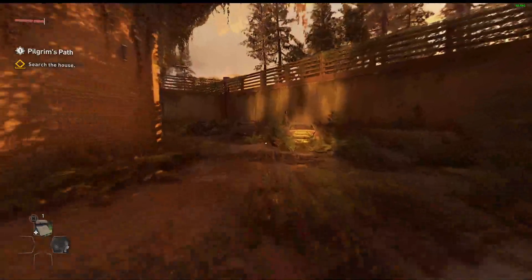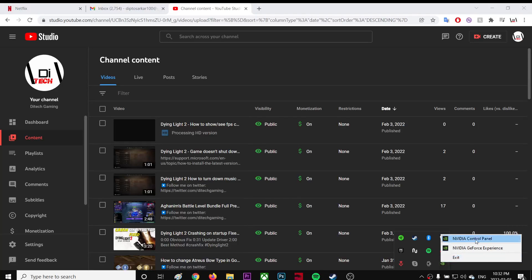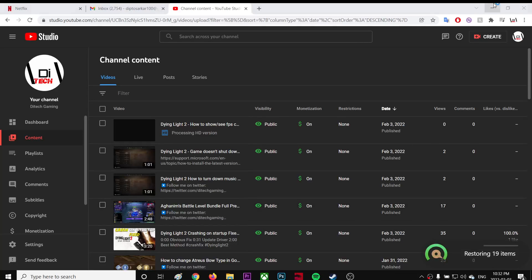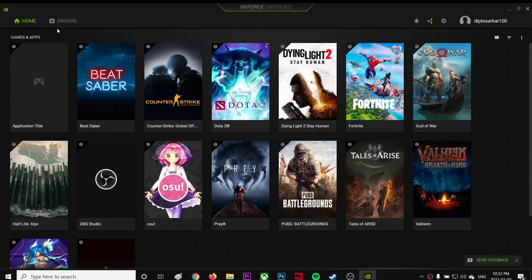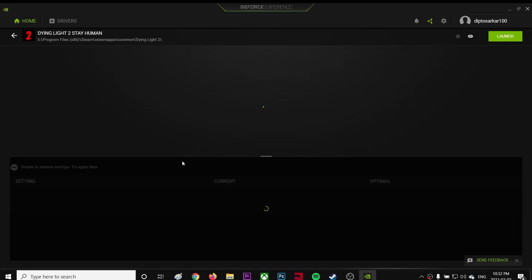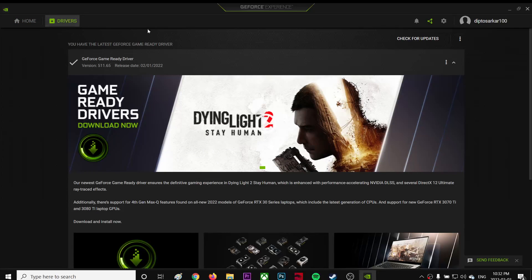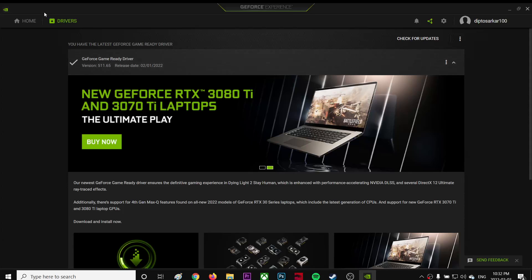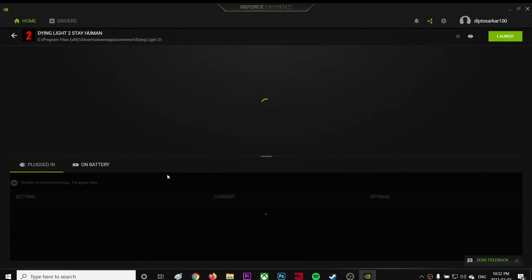I'm gonna quit this and go to the Nvidia GeForce Experience. Now I'm in the Nvidia GeForce Experience — as you can see I have Dying Light over here. I'm gonna go to the game detail and also check the driver. As you can see I'm using an up-to-date version, however I'm still getting very low FPS.